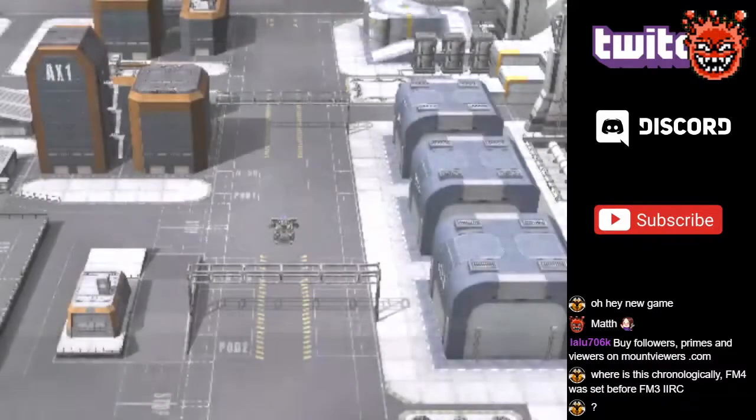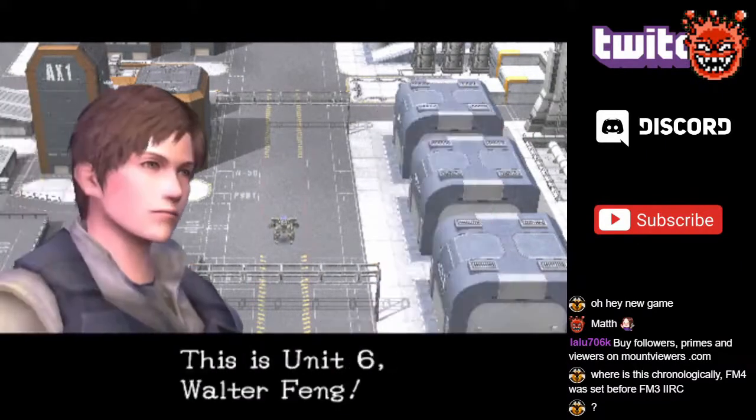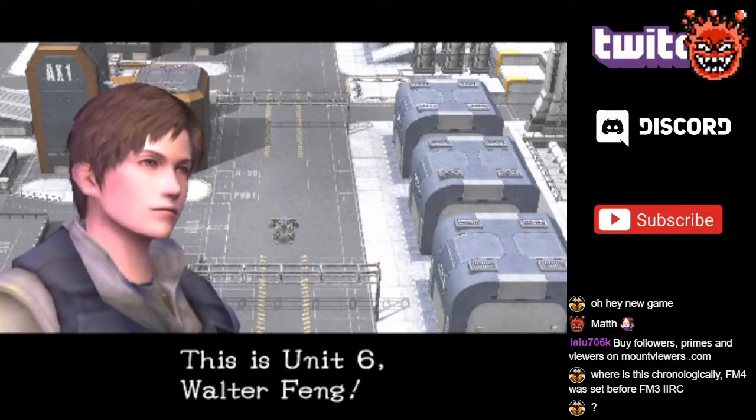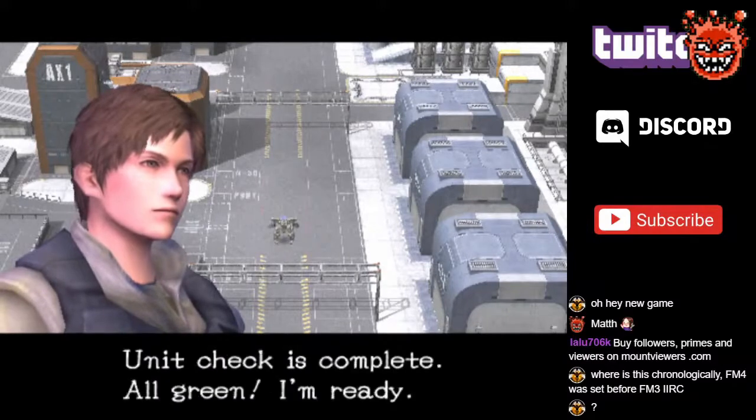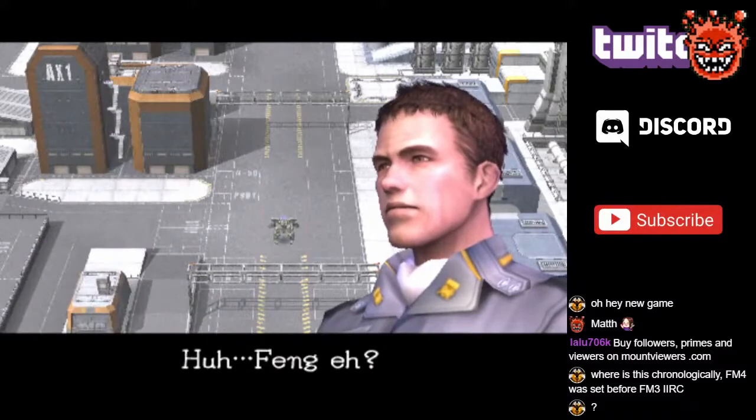Training Area, Fort Monus Base. 'Okay, who's next?' 'This is Unit 6, Walter Fang.' 'Walter Fang? Unit check is complete, all green. I'm ready.' 'Fang, eh?'